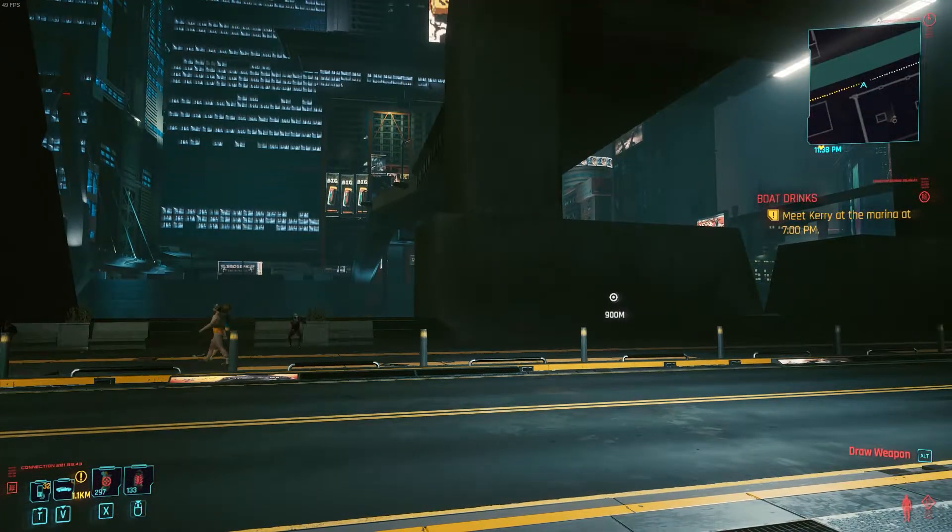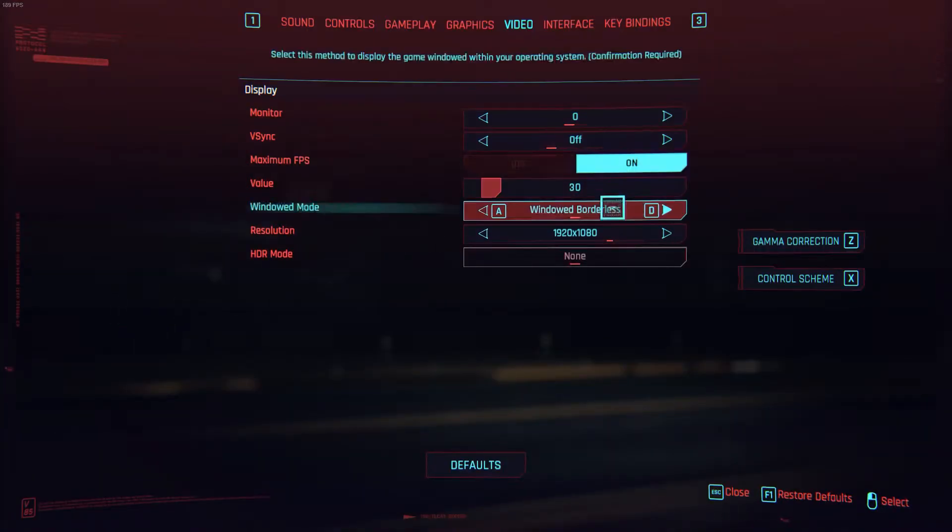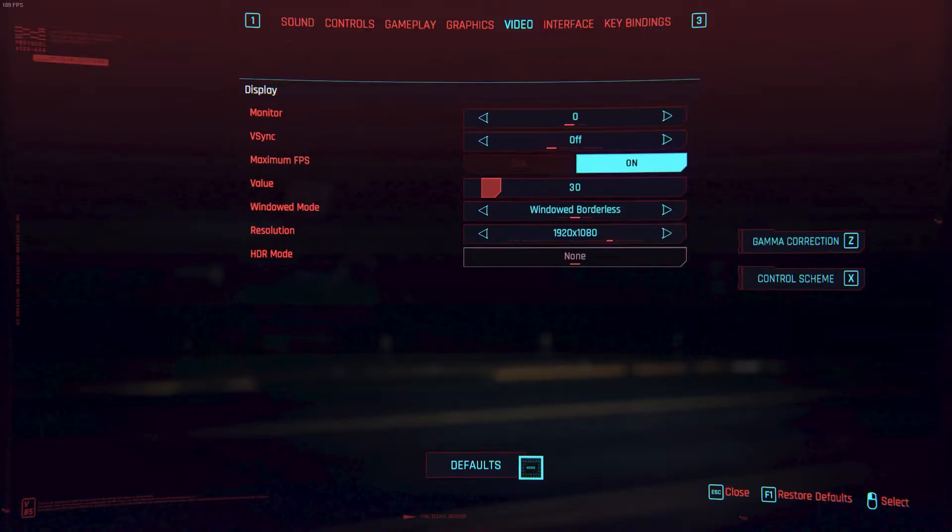The way I was able to fix this was by hitting escape, going into settings, then video, and finding maximum FPS. Then we want to click on it, and a new box will appear below it named value. Set this to 30.